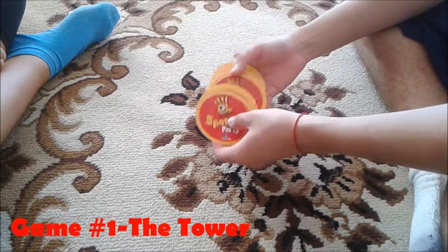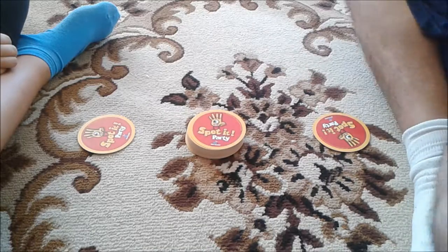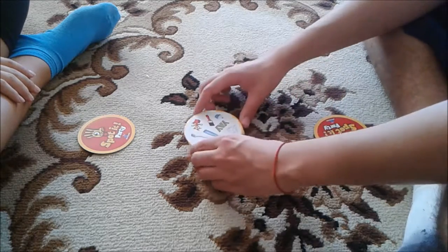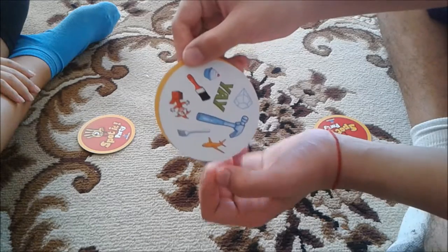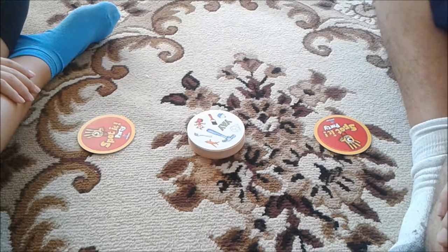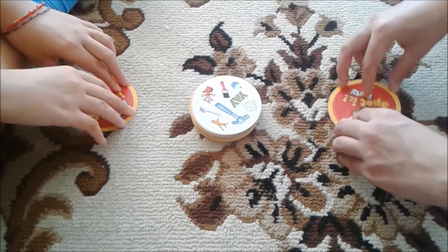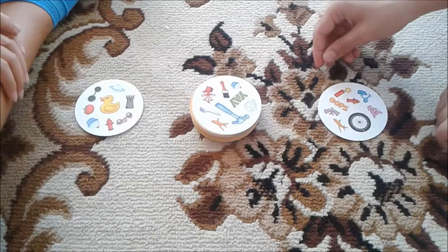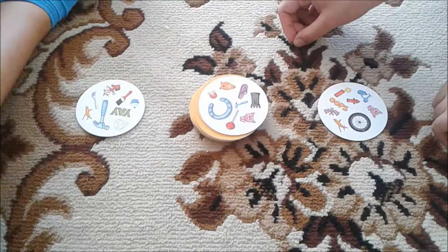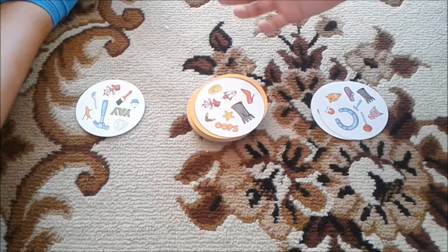The way we start: we have the whole deck. I give you one card and keep one for myself, then put the rest of the deck in the middle. This game mode is called the Tower. We flip the top deck card over, and you have to find something on your card that matches the flipped card. Once you find the match, you call it out and take that card to your pile.